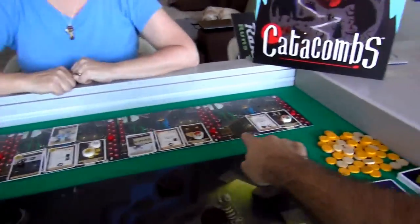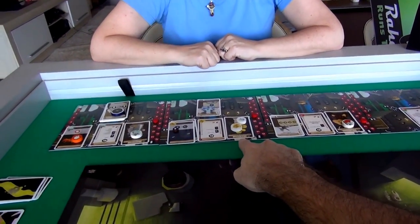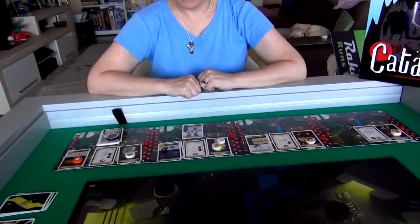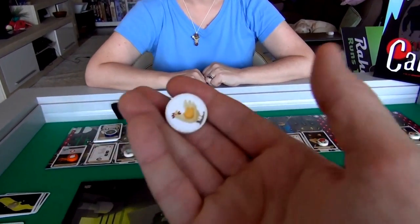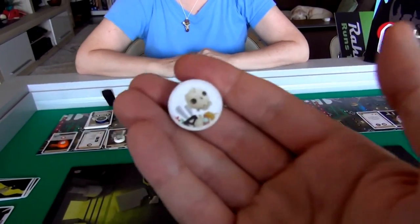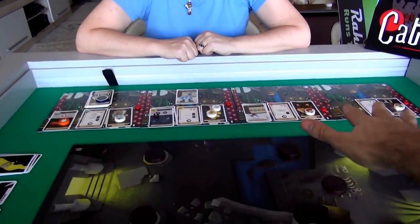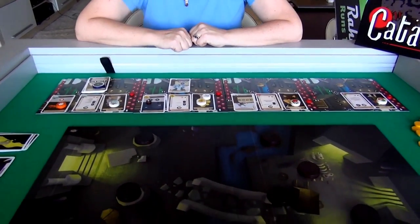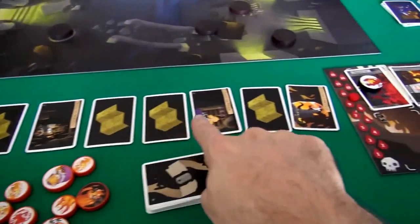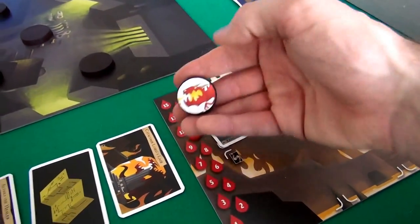Jen will be controlling Elani the Thief, Zorik the Barbarian, Lyra the Elf, and Varesh the Wizard. She will not be playing Roostar the Chicken Hero or the Skeleton Hero. The base game comes with six heroes. Every time, four of these heroes get together — they all have different strikes and weaknesses — and they're going through multiple levels of a dungeon trying to get to the big boss.